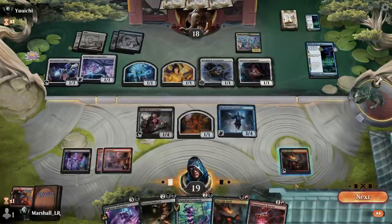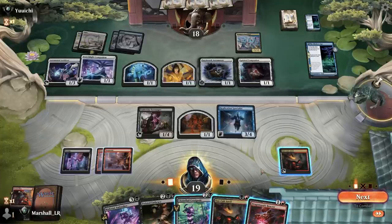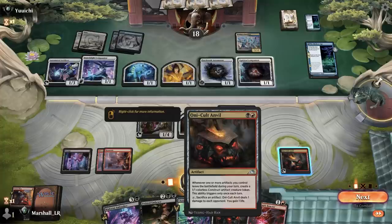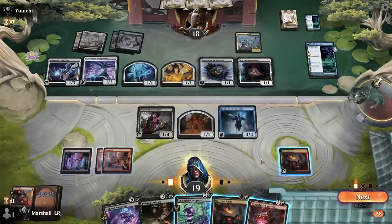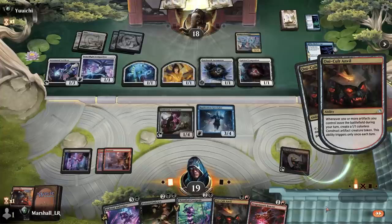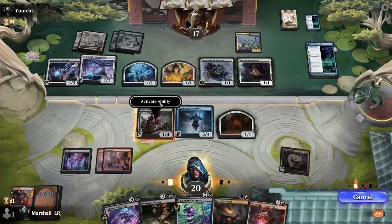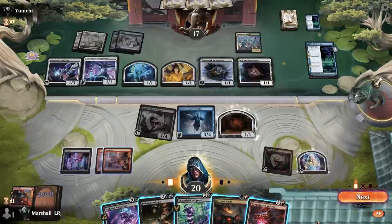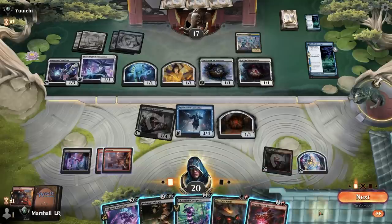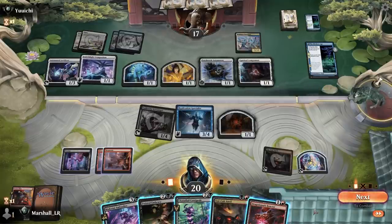Lands would be really good for me, just so I can dump stuff on the battlefield, because right now I don't have blue mana to pay for the copy. I have to sacrifice this, do this thing, and then do all the copying stuff, so it's kind of annoying. Do I want two Dragon Spark Reactors or two Oni-Cult Anvils?